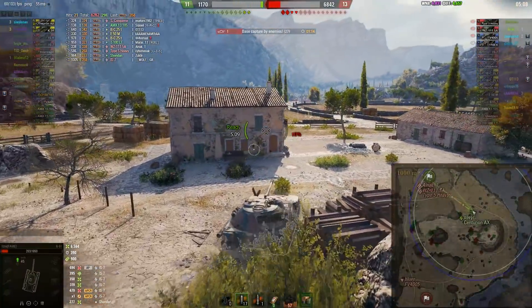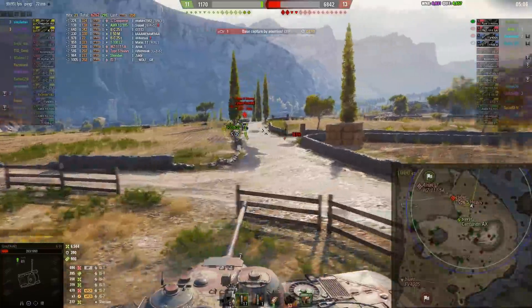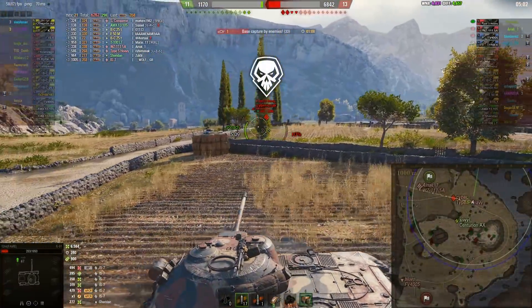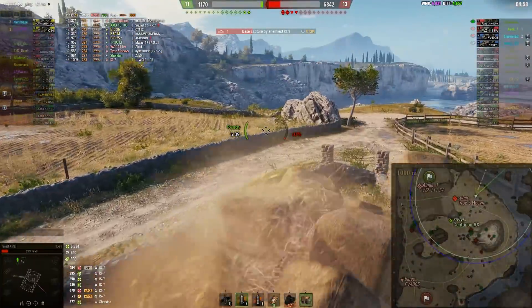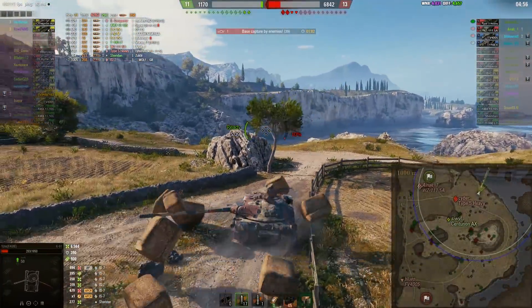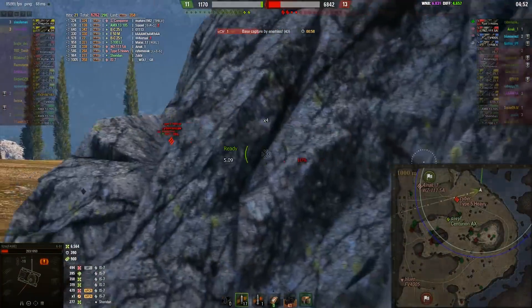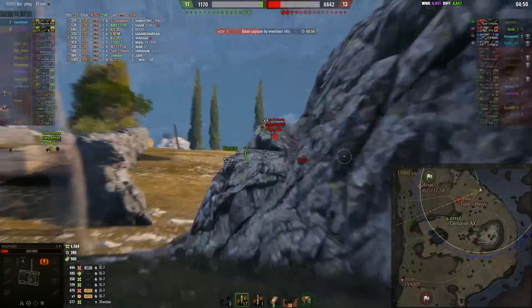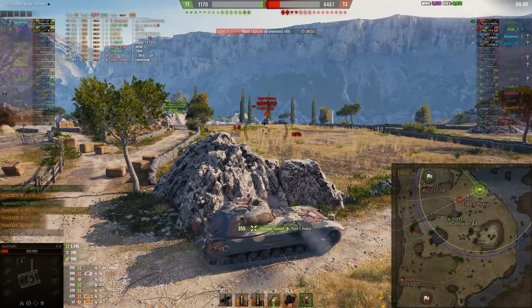So let's see — 11 to 13. About 5000 HP behind. And it's Usna and the Centurion AX and of course a Type 5 Heavy — it's never ideal. That's a nice shot and a good roll actually.